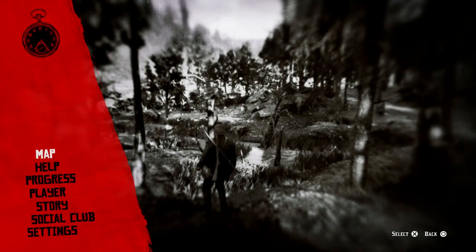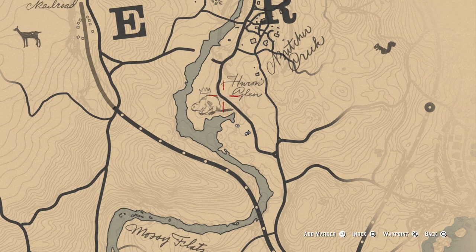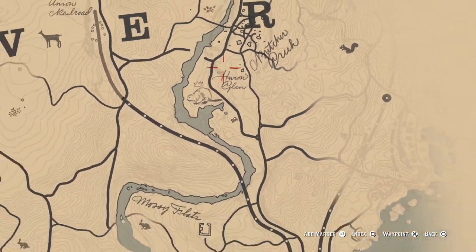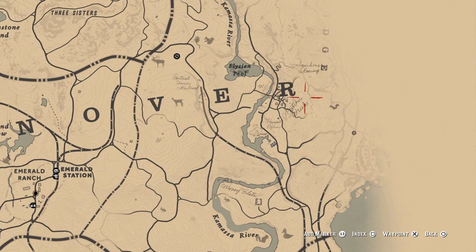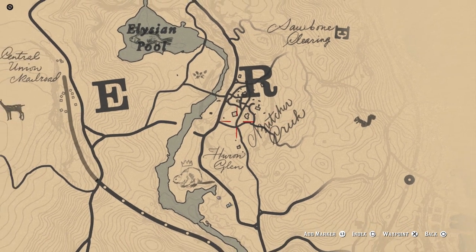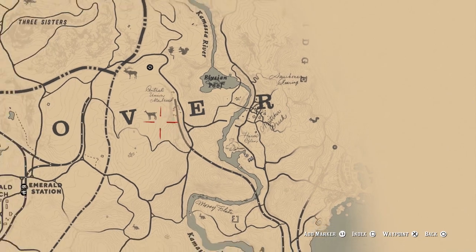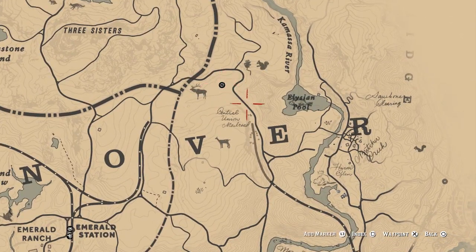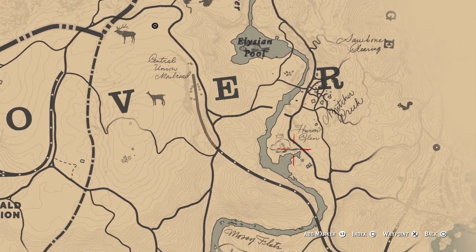The beaver is found north of where we just were, just to the west of Huron Glen and south of the Elysian Pool. This is north from Blue Water Marsh where we just were — just follow that river north. This is really close to the trapper, so it works out well. The beaver is found right here west of Huron Glen.